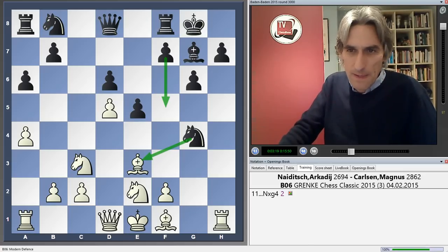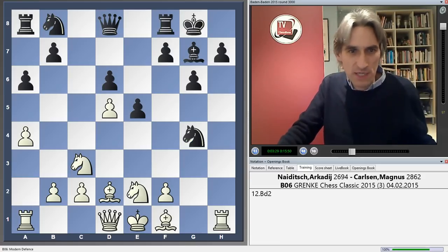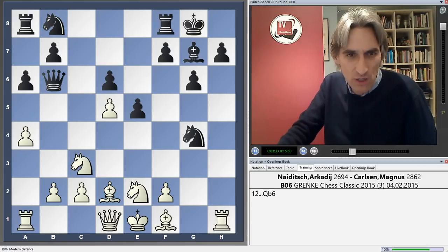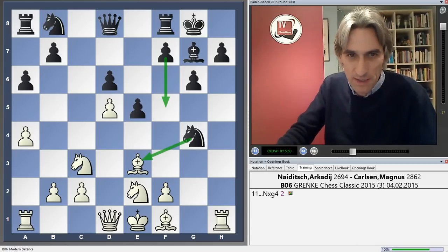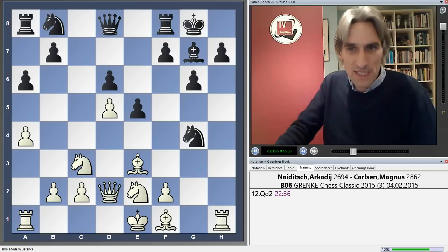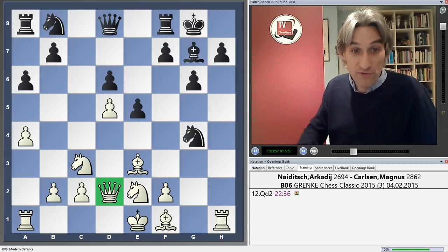Neidich now thought for 22 and a half minutes, analysing very long variations. After the game he said he was looking at Bishop d2 and a very long line with Qb6 threatening the pawn and Ne4 — incredibly complex. He thought that was okay for White, but in the end he chose simplicity. In a complex situation, that's not a bad rule of thumb: keep it simple.